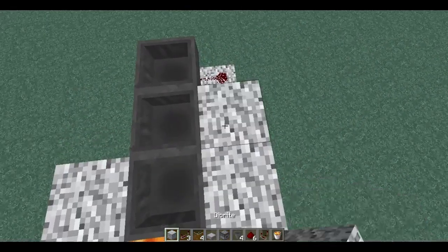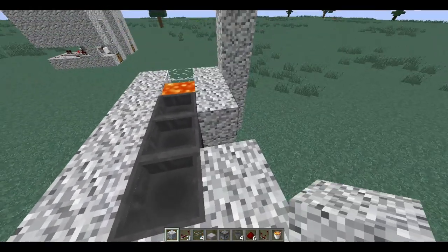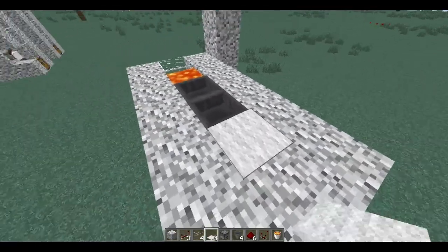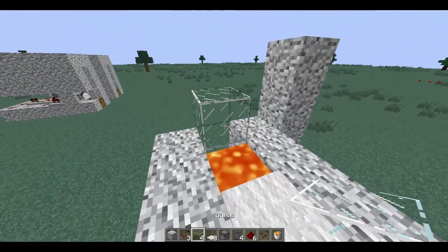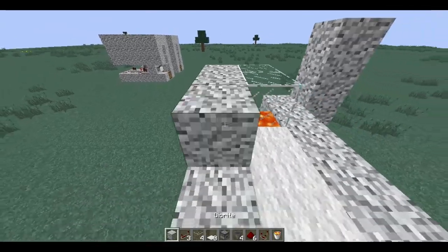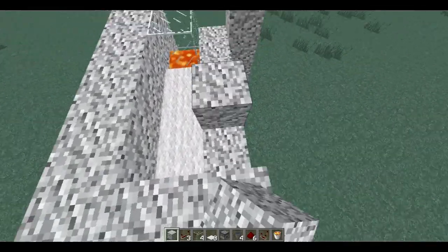Then you will want to put your block over these redstone pieces like so. Then put your 3 pieces of carpet over the hoppers, and glass over your other piece of glass and the lava, and then fill in the rest with your block.